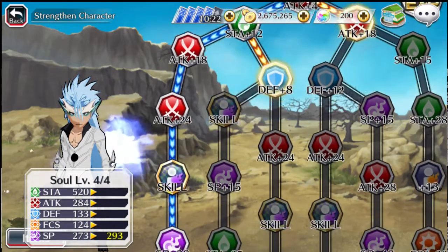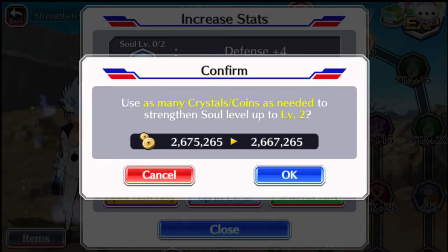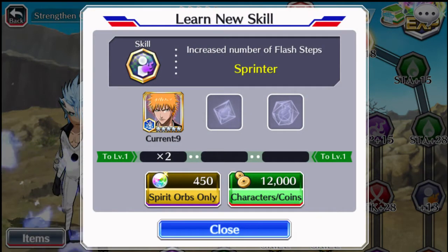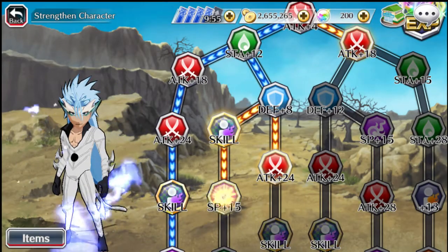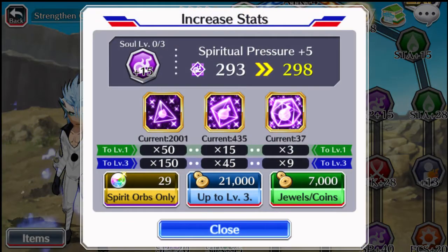We'll move over a little bit. This is the seventh node: 40 small and 10 medium defense jewels, which leads into the Sprinter skill. And this is the ninth node - as far as purple gems, you need 150 smalls, 45 mediums, and 9 larges.